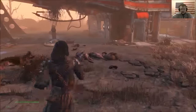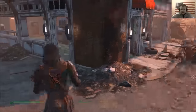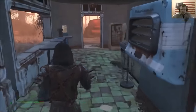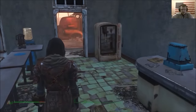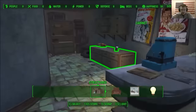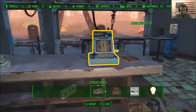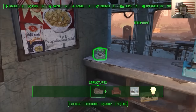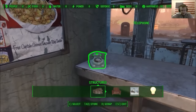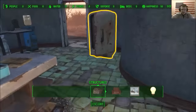The easiest way to get circuitry is to go to the Red Rocket station — the gas station right next to Sanctuary. Go inside the gas station itself. You'll have to use construction mode, so press and hold V. Go for the phone; it's right on the table. When you find the phone, select it and hit R to scrap it.